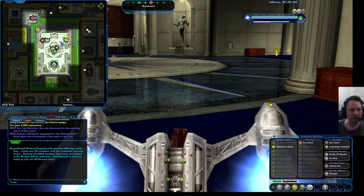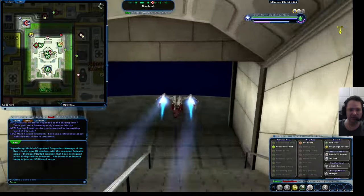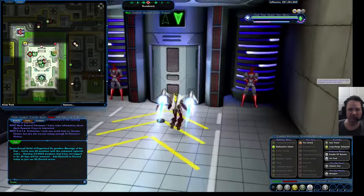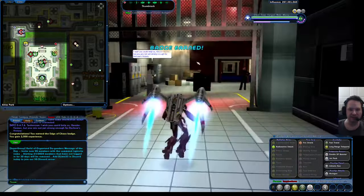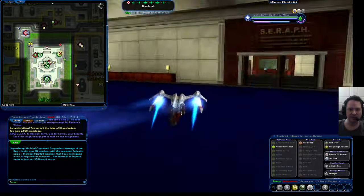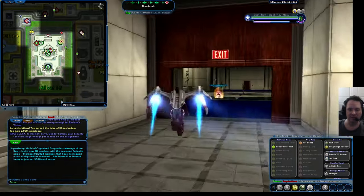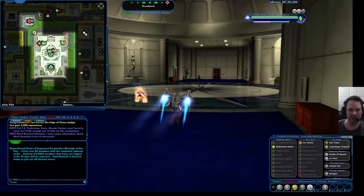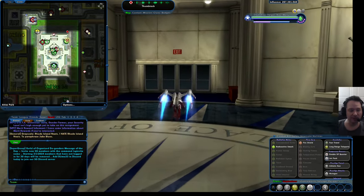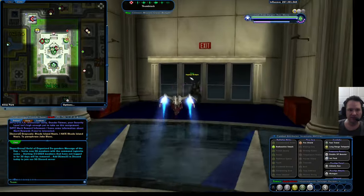You'll probably notice on my mini-map I have little badge markers — that's because I have a plugin that makes it easy to find some of these badges. If you want to see a video on how I got that plugin, I'll be happy to show you that on a separate video. If you need some help with this, you can head over to our Discord server — I'll put that in the link below — or you can look me up on Discord; I'm at JC Servant, and we'll be happy to help you out.